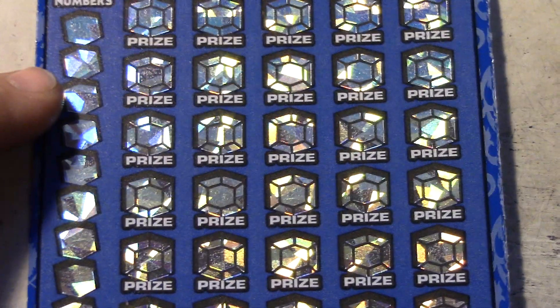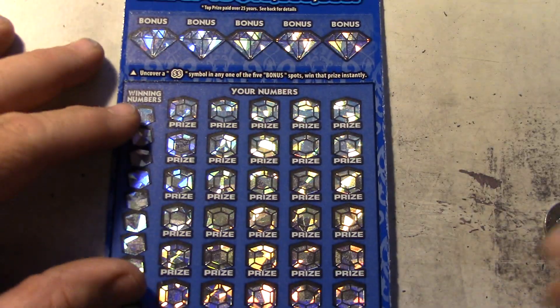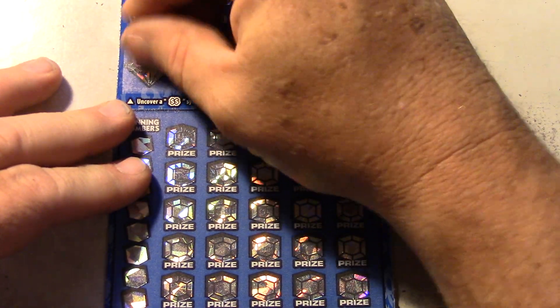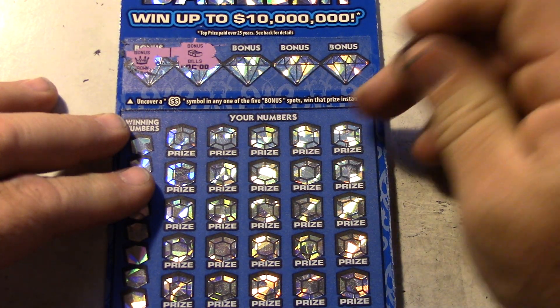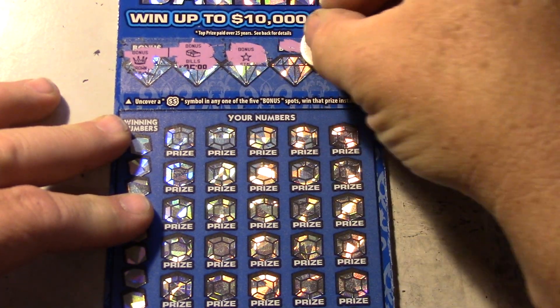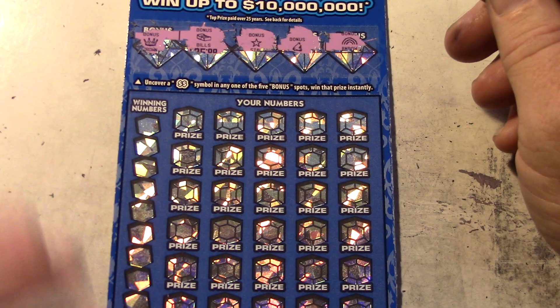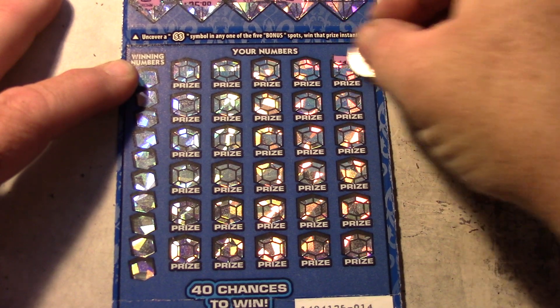Alright, let's do the $10 Million Dazzler next. Go back out a little bit. This has one, two, three games on it as well. Nothing on the back. This is card 14. Let's start at the top and do the bonuses first. We're looking for double dollar sign symbols — and we didn't get them. Down here we have a chance: there's a win symbol for win all 30 prizes, a 50x, 30x, 10x, 5x, and a 2x. Let's play them and hopefully we can get something.